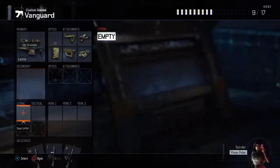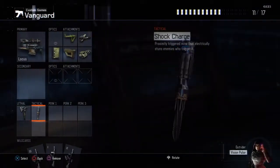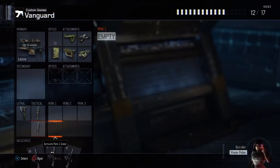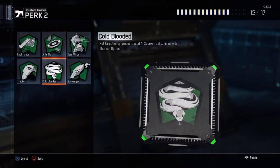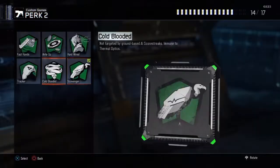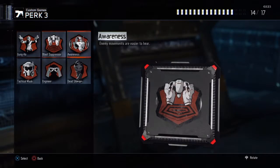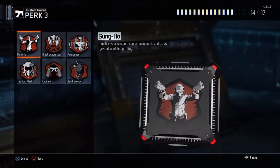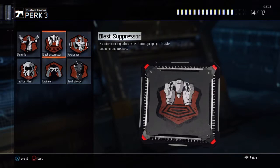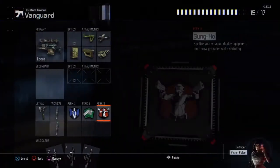I'm not going to do a secondary. I'm going to put my combat axe, then shock charge — two of them — and then I'm going to do afterburner, scavenger, and fast hands, which is what you want. And then anything you want in the last perk slot, but I'm going to do gung-ho.